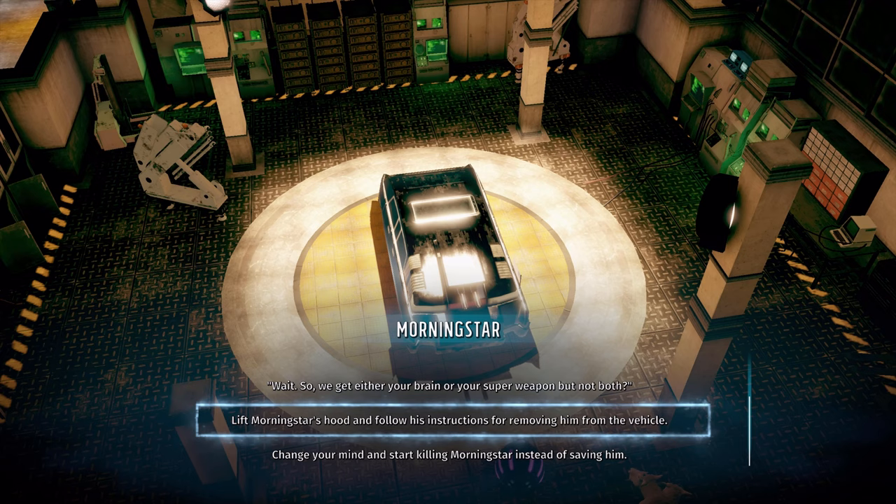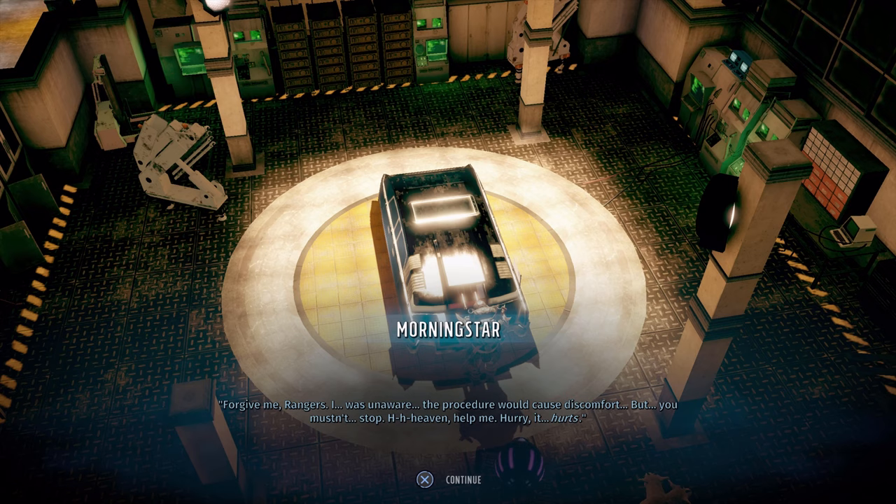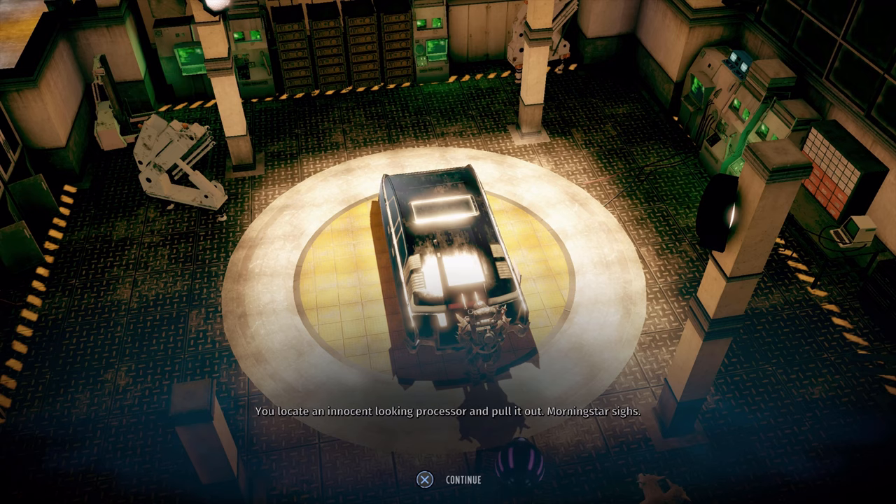If you pull this off, you're on the way to getting the Morning Star AI, which is part of the Morning Star trophy/achievement. As I said before, you need Kiss Ass 7, Nerd Stuff 8, and Mechanics 8. If you have those, this should be easy. Otherwise you have to destroy it and get a nice weapon, but you lose the AI. Keep going through the options — there'll be another option for Mechanics 7.